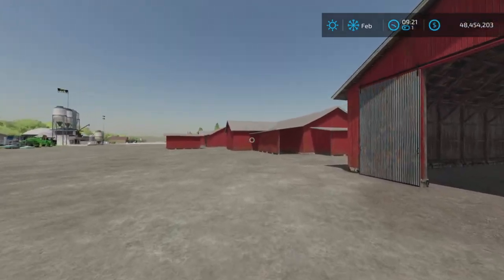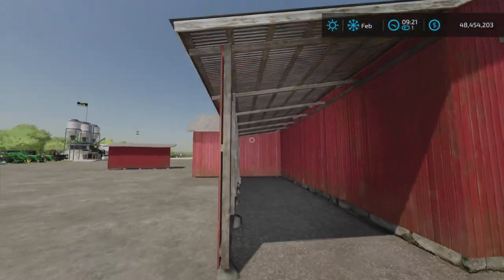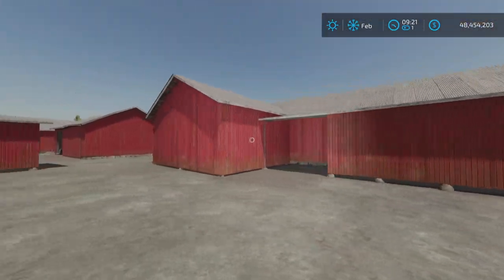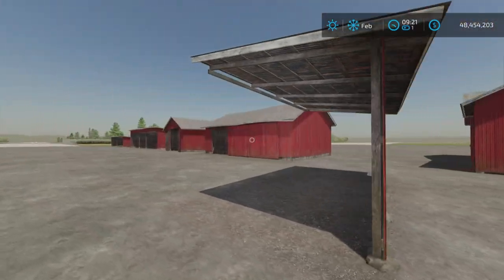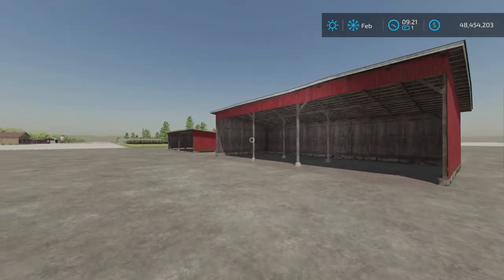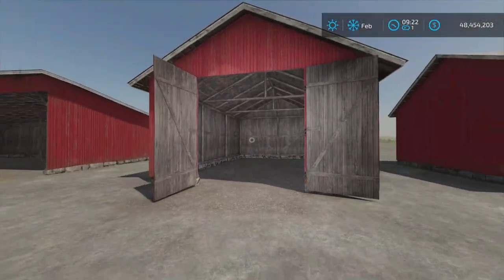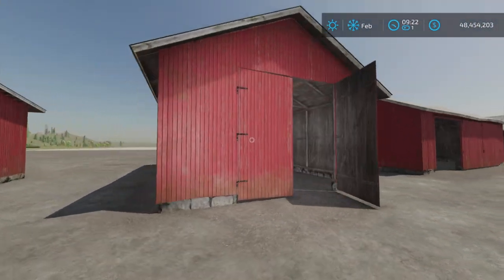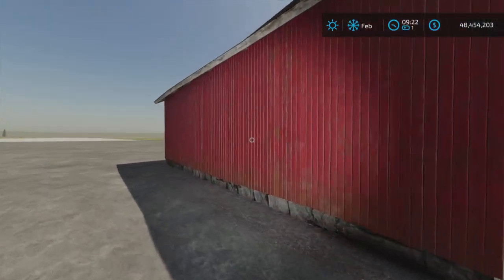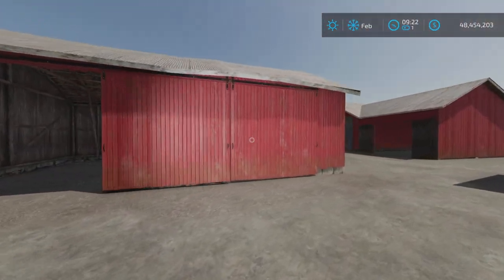It looks as if this building came with the lean-to already attached. These are old style, rustic type, old sheds — no lights or anything. Plain and simple. We have doors that open and close — a nice rustic old look to them. Kind of small, kind of old school.